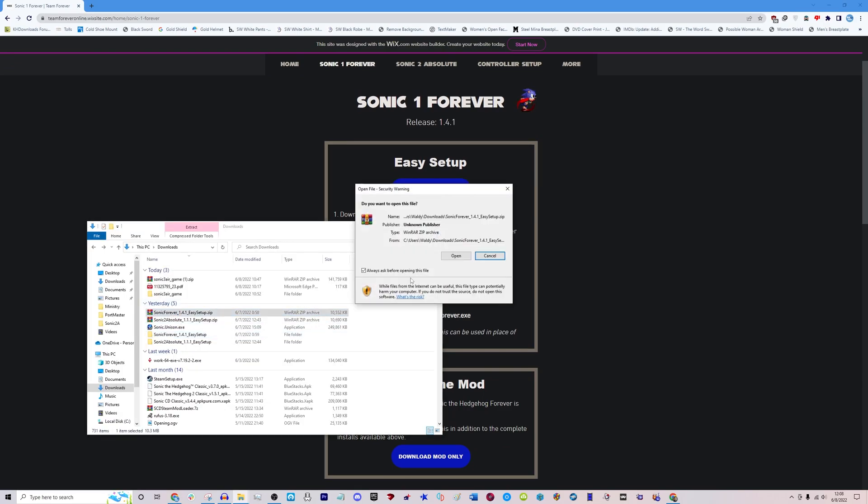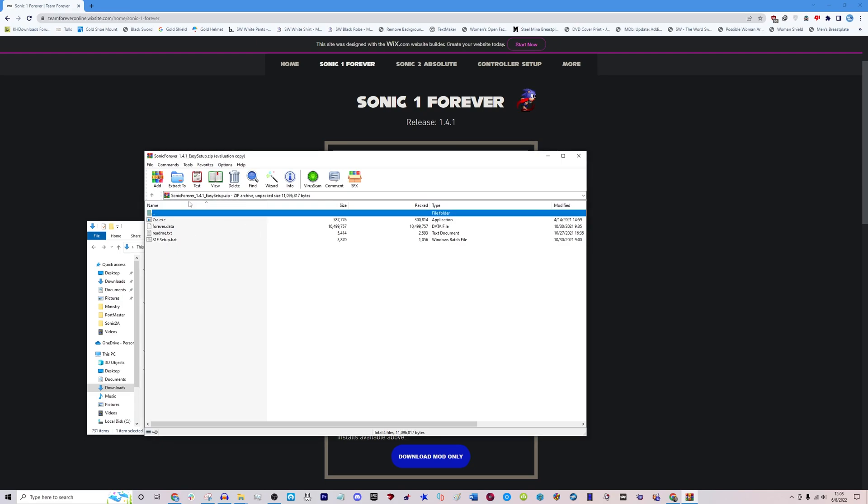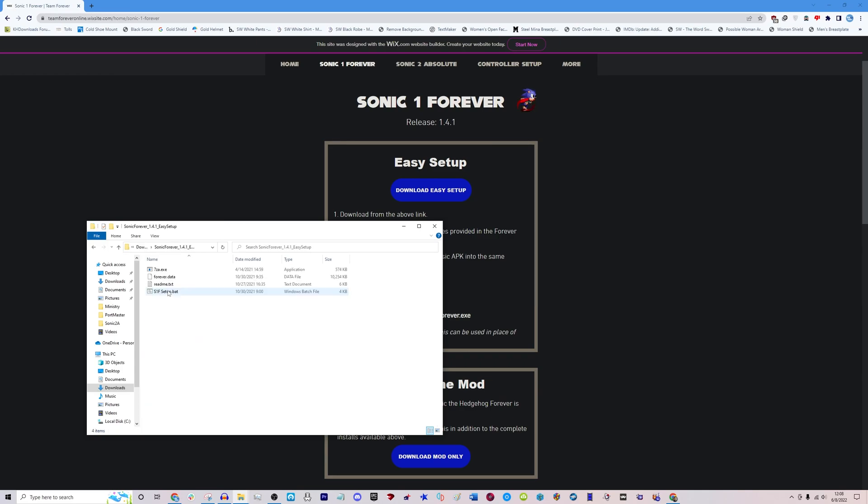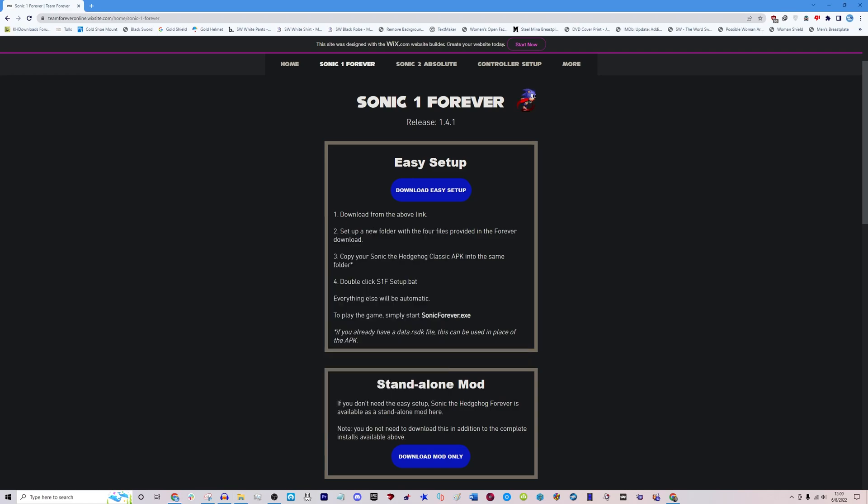Once it downloads, it'll be a zip file, so if you don't have one just download that — WinZip or 7zip, whichever. When you click open it'll look like this. You're going to want to extract the files in here and it'll open up this folder. Basically, all you want to do is download the APK file of Sonic 1. You can do this through legal means by downloading the app on your Android phone. I'll leave a link in the description on how to extract the APK file from your Android phone — it's a very good tutorial, super easy to do. Then once you get the APK file, you just drag it into the folder, click on S1F Setup, and from there it'll create a shortcut through which you can play Sonic 1 Forever.